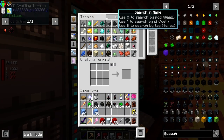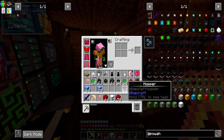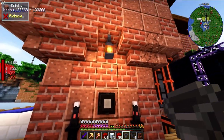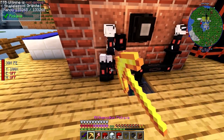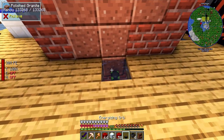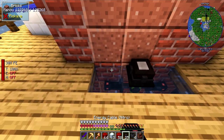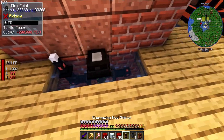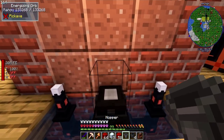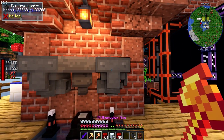We're going to do a similar system to what we did before - two Factory Hoppers into a normal Hopper. I need to put the energizing orb right on top of this, then bring these guys over. We'll put in you and you and you and you. It's not gonna look as good as I'd like but it'll be fine.